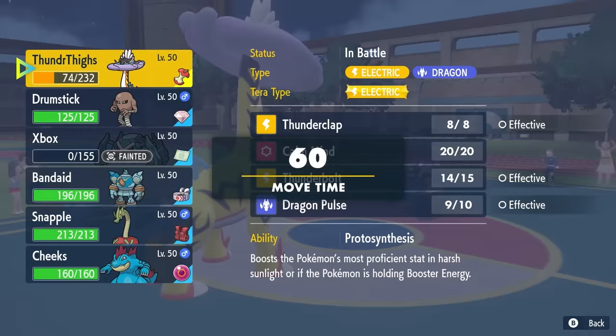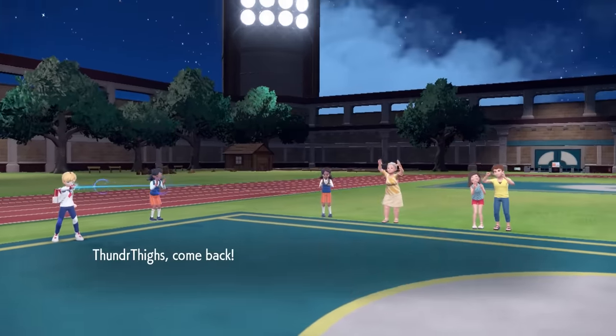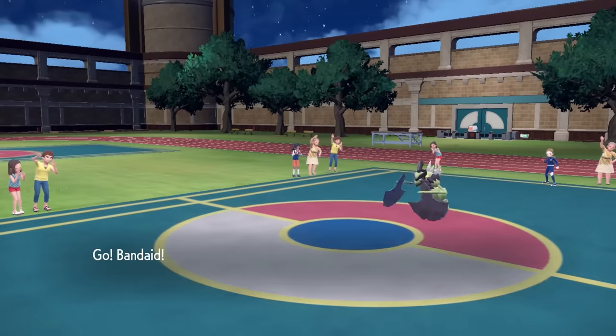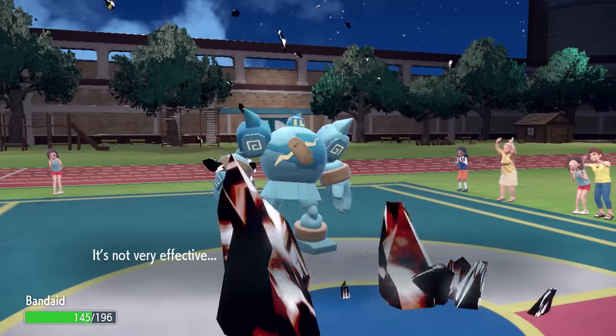A lot of the time these things are running Choice Scarf or something like that. I decide that Golurk can actually take pretty much anything this thing wants to throw at me, and the Raging Bolt is going to be way too useful for this matchup. So I'm going to bring back in the Golurk — one of the most overlooked Pokemon. The thing has such a sick design, it's a super fun Pokemon to use. We come in and we take a Stone Axe, no problem.